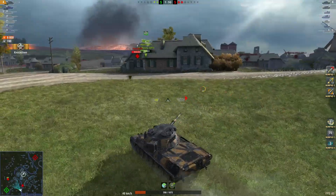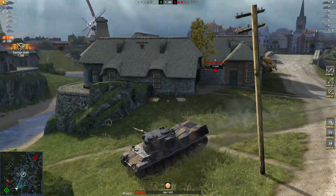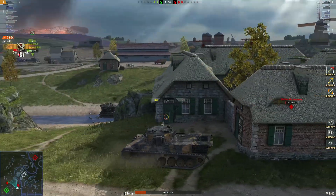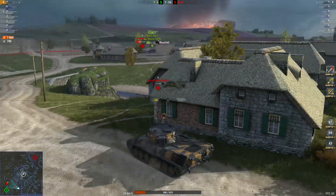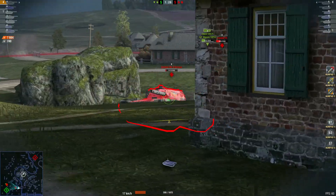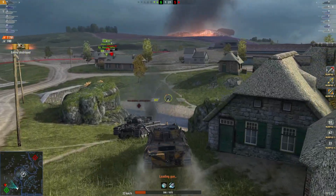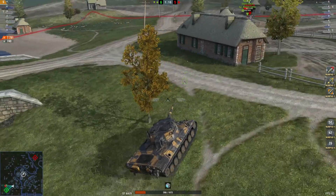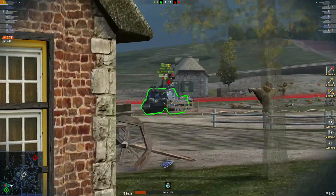Can he get across to help his teammate? He should be able to take care of that one. He's pushing forward to help his teammate, which is smart — two versus one is better than one versus one. There we go, now he can go over and help his teammate. Up to five kills, seven thousand seven hundred and eighty one damage — can he get there and finish it off?